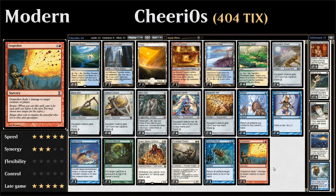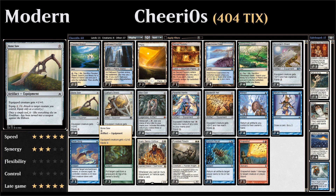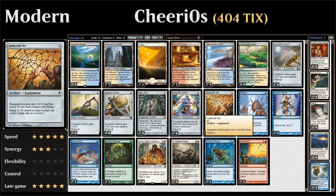We have a total of 22 zero mana equipment. Four copies of Accorder's Shield, which gives plus 0/+3 and Vigilance. Bonesaw gives plus 1/+0. Cathar's Shield is the same as Accorder's Shield. Then Paradise Mantle is more relevant since the equipped creature can tap to add one mana of any color to your mana pool. And Spider Silk Net gives the creature +0/+2 and Reach, which can also sometimes be relevant.